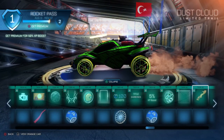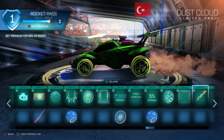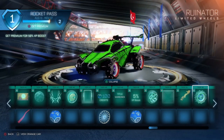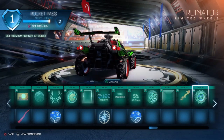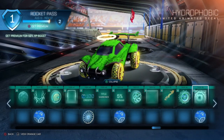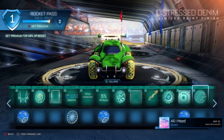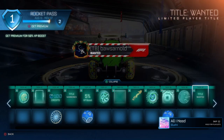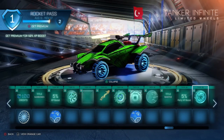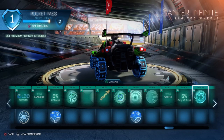Tier 53 a limited trail — Dust Cloud — western themed, very nice, would go very well with the No Name topper. Tier 54 another set of wheels — the Ruinator wheels. Tier 55 the first animated decal — not just for the Outlaw, it goes on every car — and a rare drop on the free version. A paint finish, a title that says 'Wanted.' Tier 59 the Tanker wheels in the infinite version which look a lot cooler. 100 credits and another rare drop.